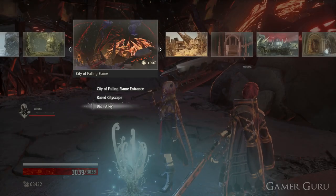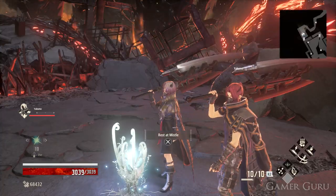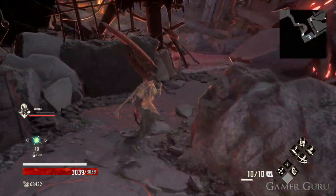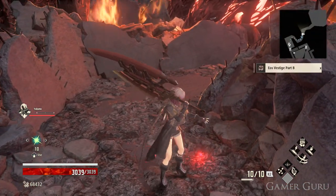For Part B we're going to do almost exactly the same thing in the City of the Falling Flames. We're going to go to the back alley mistle, which is the one in the boss room, and again we're going to backtrack just a little bit until where the NPC was standing, and here we're going to find the second of the Vestige parts.